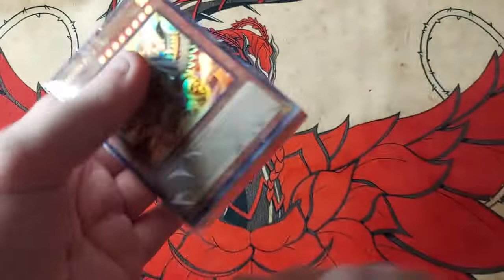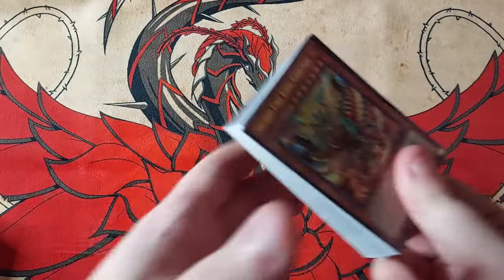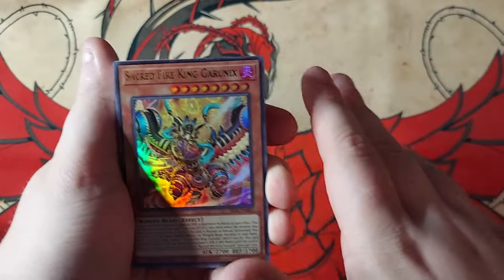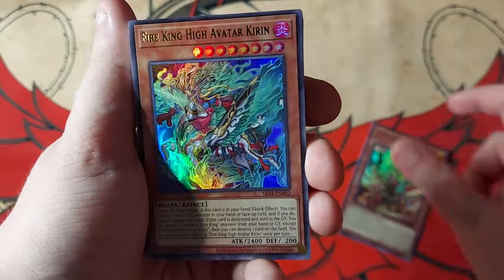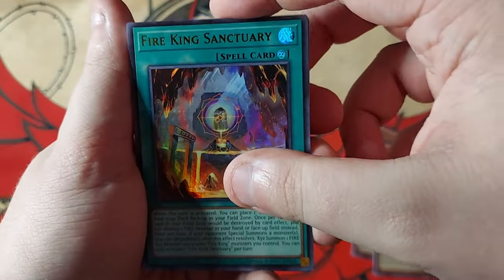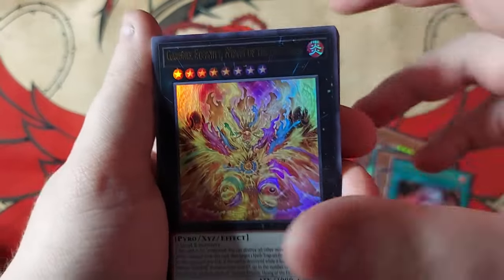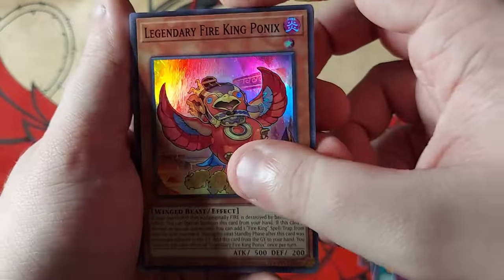We only need a few things from this, but they're really good. We have a lot of cards — I want to play Tri Brigade Fire Kings. So we have a Garunix, an Avatar Kirin, a Rain Ball. I haven't seen this one at all. A Fire King Sanctuary — this card's pretty good, just a board nuke on summon. Pretty broken if you ask me. Skyburn, pretty crazy quick play. Echelon. Ponix — one of the best starters of the deck.